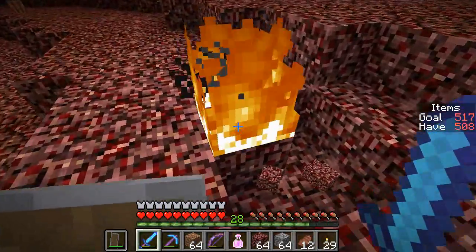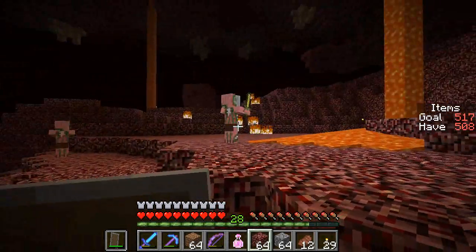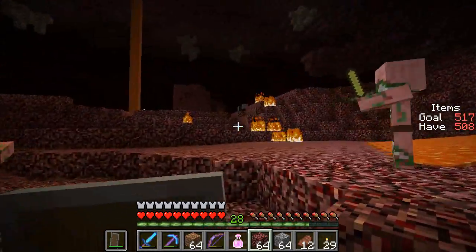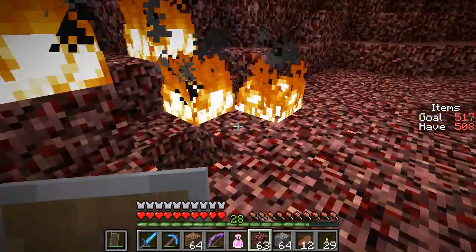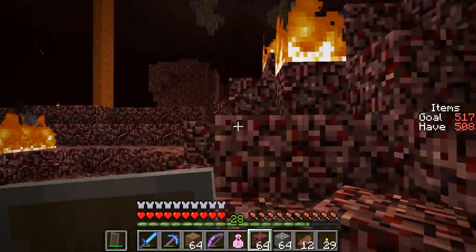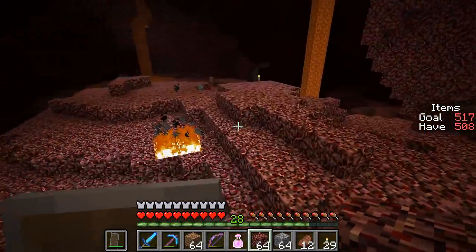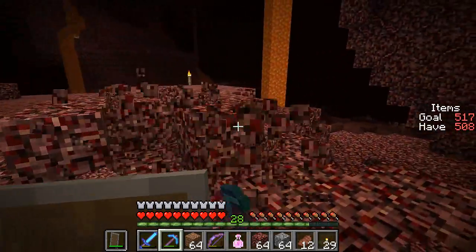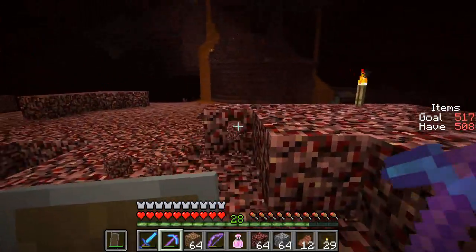Here's a question I've never really thought about before: can mobs spawn in fire? Obviously most overworld mobs can't, but for nether mobs that don't care about light levels — if you had an entire plane of netherrack entirely covered in fires on top, can mobs spawn on top of that? Could zombie pigmen spawn there? Could ghasts spawn there? I don't actually know the answer. I'm sure someone does, and if you know in the comments and have evidence to back it up, please let me know.